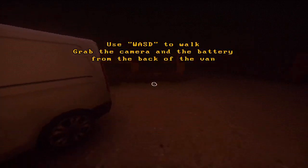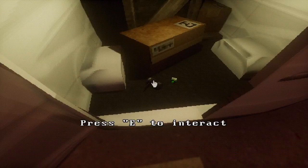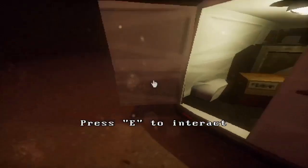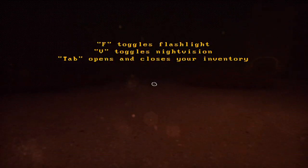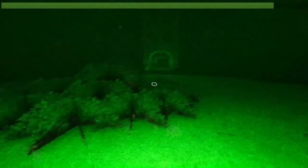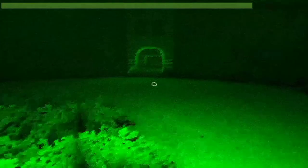The camera's still on the back of the van since I used it, or it should be. If not, anyone else used it. And don't forget the nitrogen battery. Okay, I have to toggle flashlight. I have to toggle night vision. Tab opens and closes the inventory. Flashlight — that's working. Night vision — oh, I press C. There's a bar on top. I think it has limited battery; I shouldn't play with that.